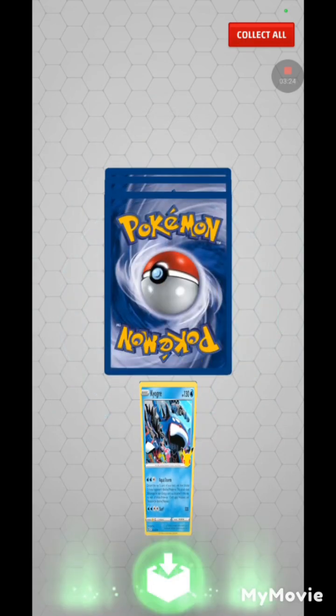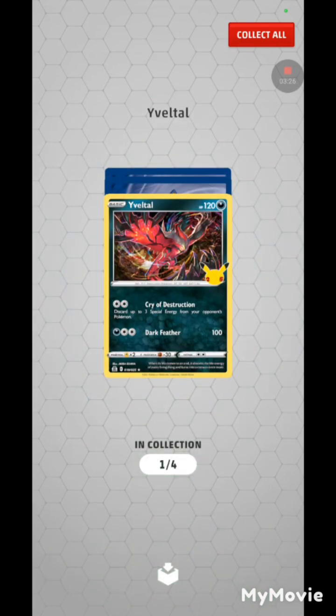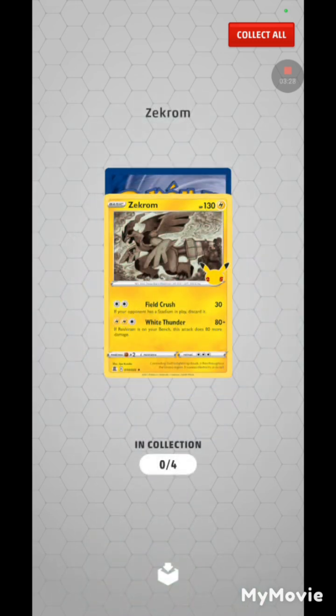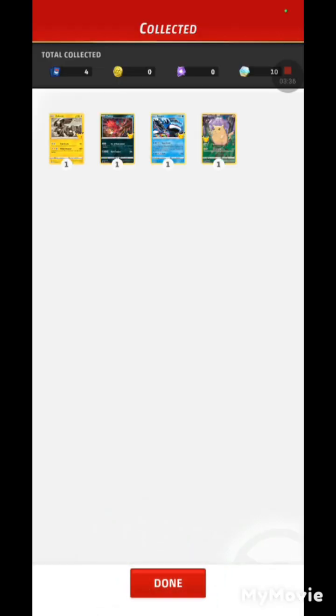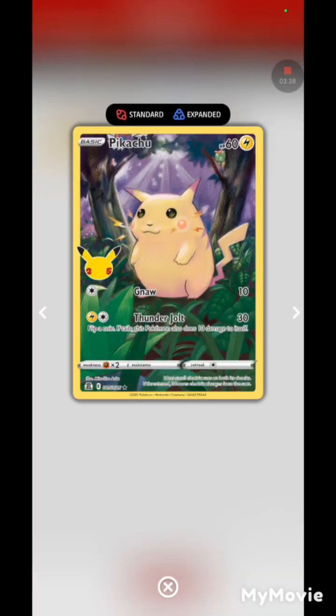Kyogre — one of my favorite legendaries. Yveltal. Zekrom. I think that's a full art fat Pikachu — awesome! Cool art, I like that.